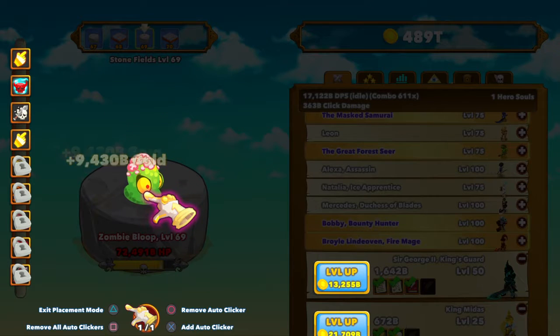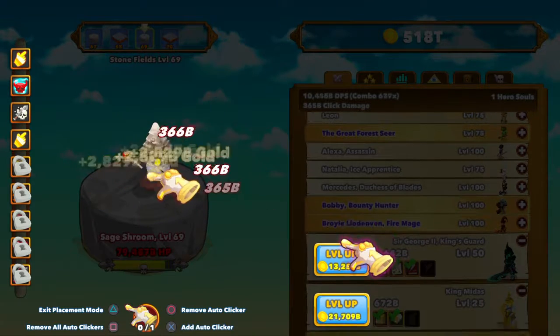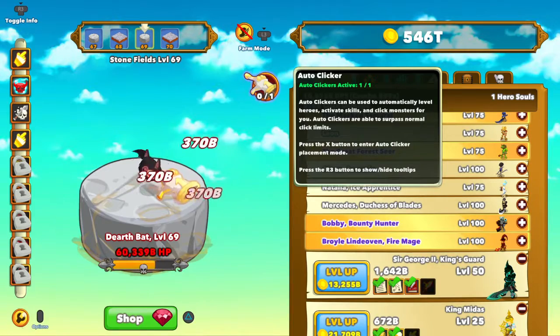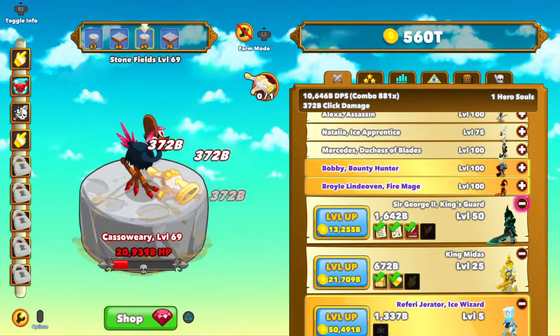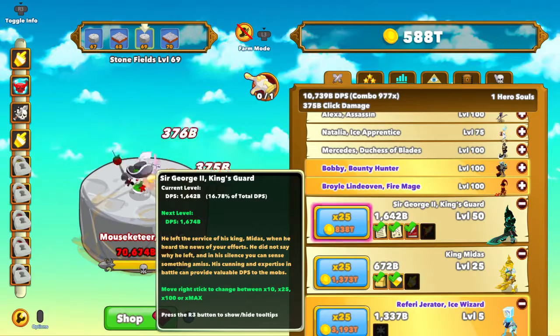Exit placement mode, remove Auto Clicker, add Auto Clicker. Okay, so there we go. That's quite handy. Exit placement mode. Okay, I have an Auto Clicker.